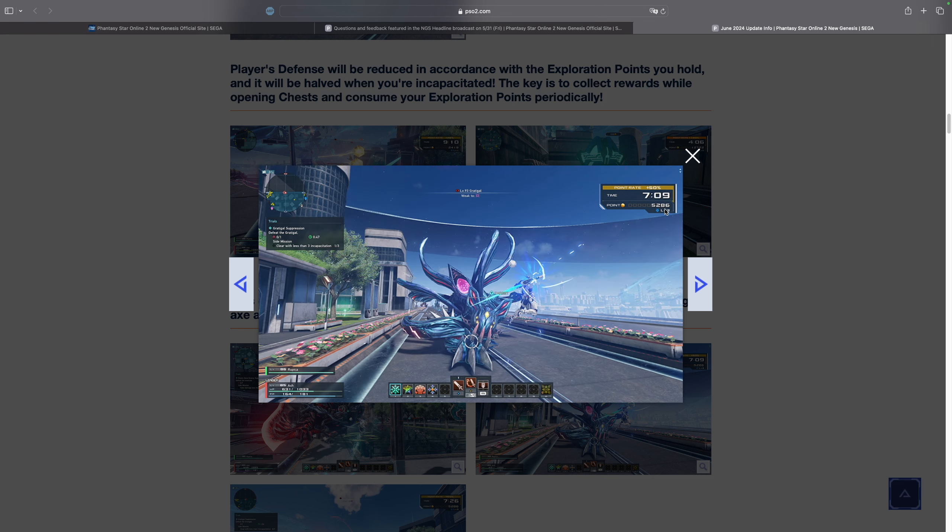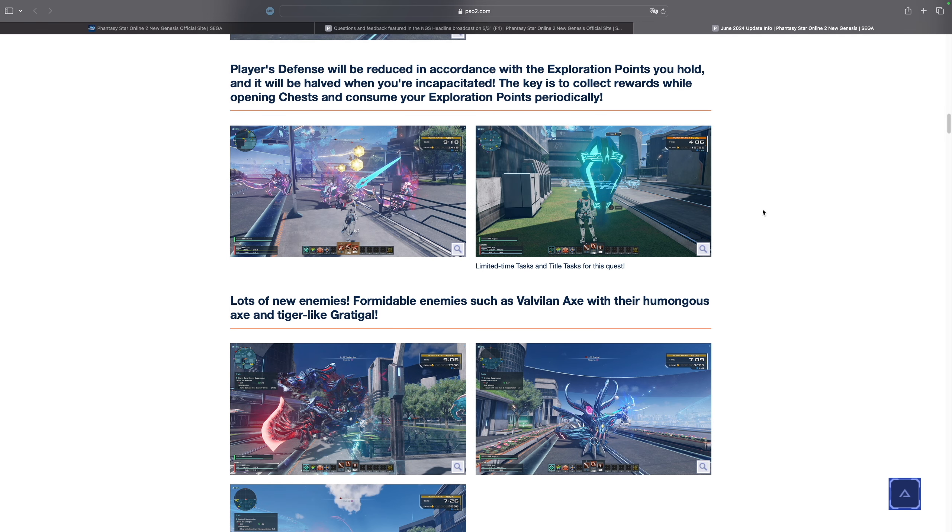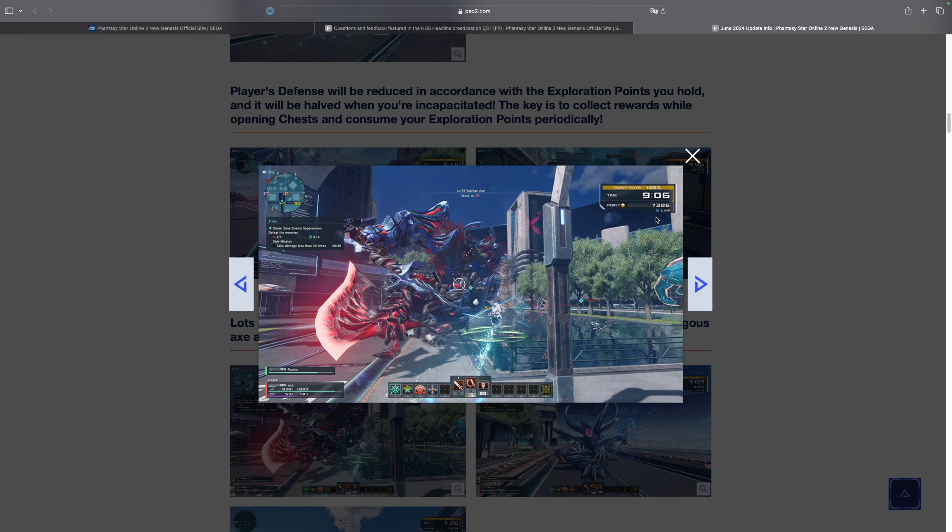This player only has 2,400 points and the debuff is only level 1, meanwhile this player has 5,200 points and has debuff level 3. So basically, the more points you have the more debuffs you get; the less points you have, the less debuffs you get. The gameplay loop is simply: run around, kill enemies, get points, open boxes, get loot, rinse and repeat. There is also another way to play — just avoid enemies altogether and parkour to pick up exploration points, which is another way to earn a ton of points while avoiding combat.